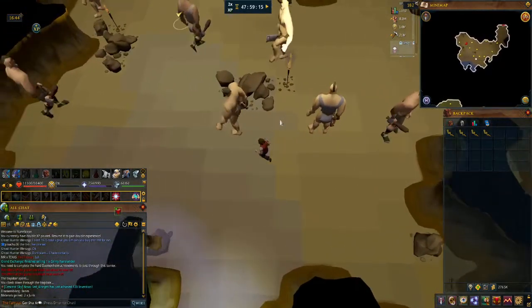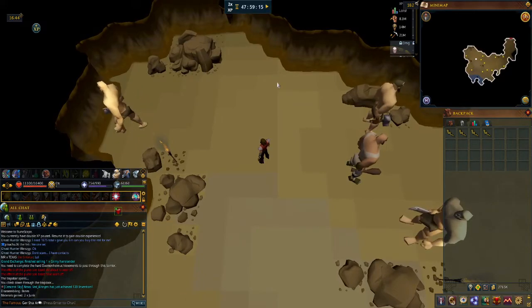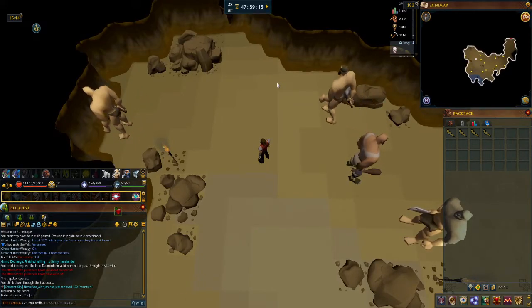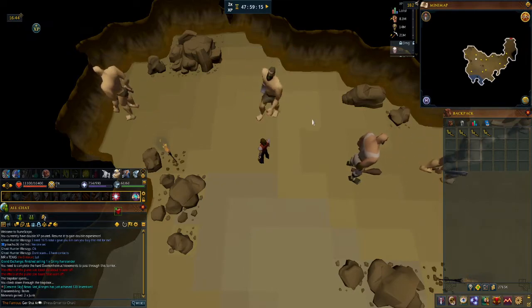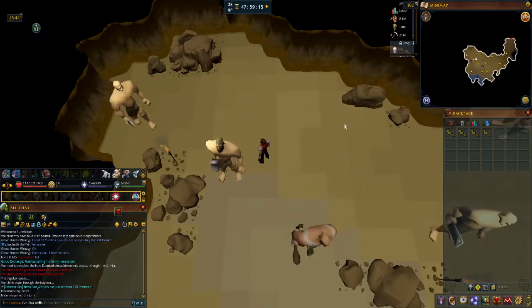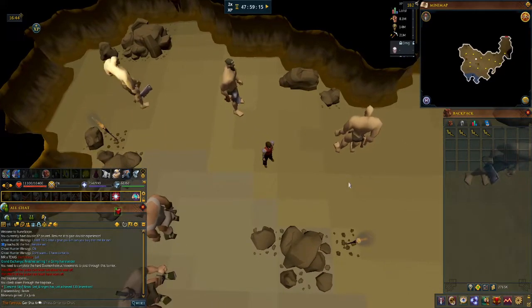Now granted, this is a free-to-play dungeon as well, so it will be very busy depending on the world you're on — that's a bit of a toss-up. You can come here to get XP on hill giants as well as the limpwurt root spawns, but on free-to-play worlds this is likely going to be very busy, so that's something to be aware of.